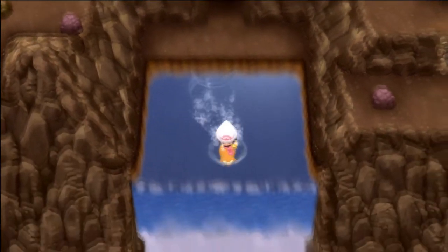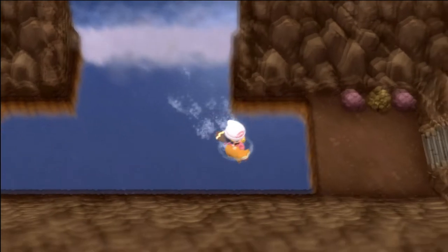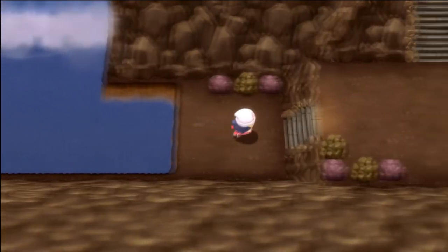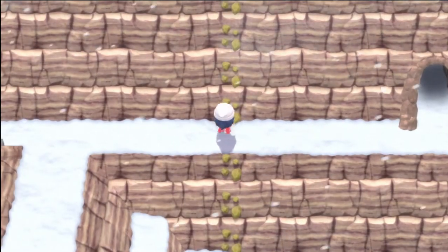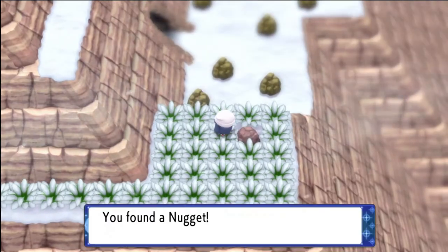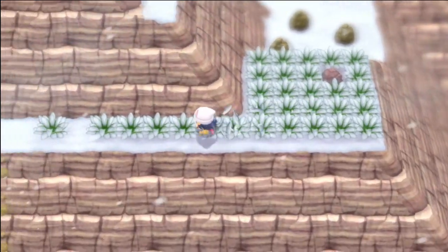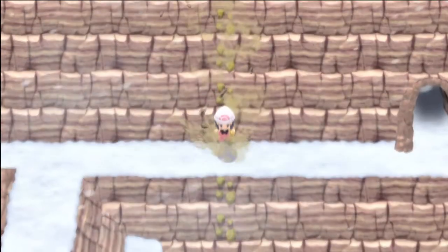Once you grab the Stone Plate, surf again and go down the waterfall all the way over to the right. We're done with the east side of this room for now. Go out the exit and continue onward to this rock climbable section where we can go up. There's only one item up here — it's on this boulder over here — and of course it's a nugget. There are a lot of treasure items here: nuggets, stardust, big mushrooms, that kind of stuff.